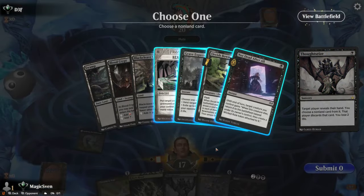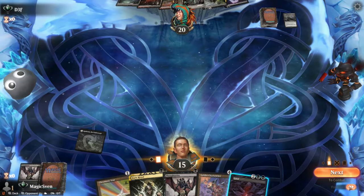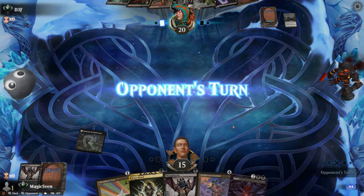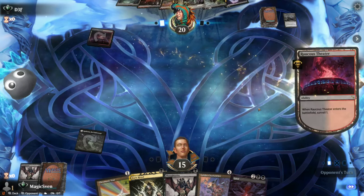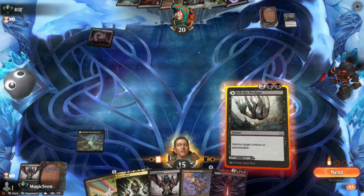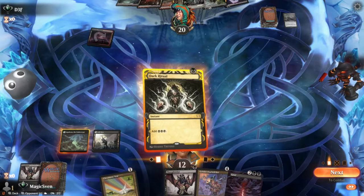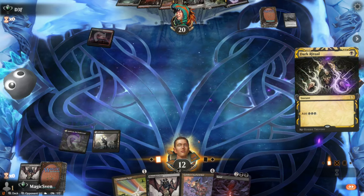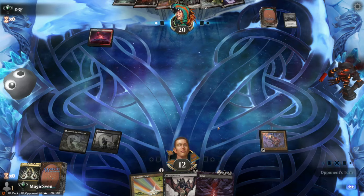Not dead after all. A bunch of reanimations — I think I would take the Grave Expectations. Don't want to Pitch-cast the Grief when they've got Reanimate. Tap land — that was their draw for the turn. So just pay three, Dark Ritual, Belcher, pass the turn.